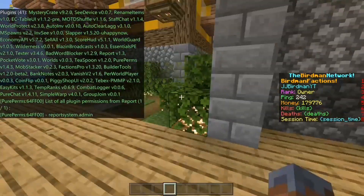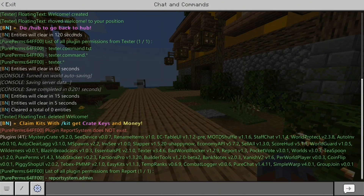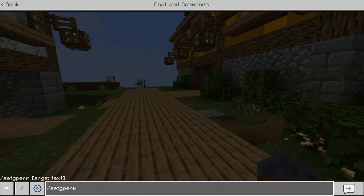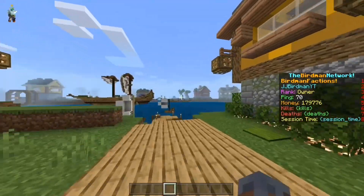So basically there is one permission for this plugin: reportsystem.admin, and this is for the admin feature. You're going to want to grant this to people that you want to be able to see the reports. To do that, use gperm reportsystem.admin and then your staff group name — so it might be staff, admin, mod, trainee, helper — whoever you want to be able to see the reports.